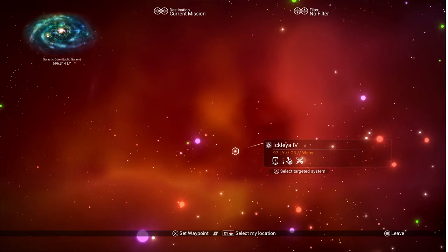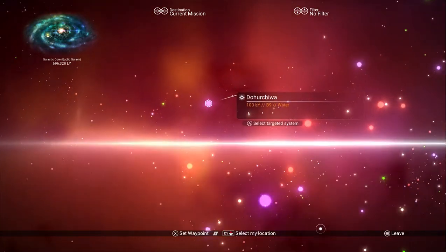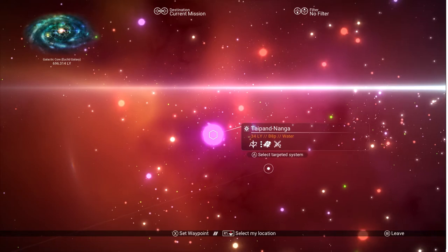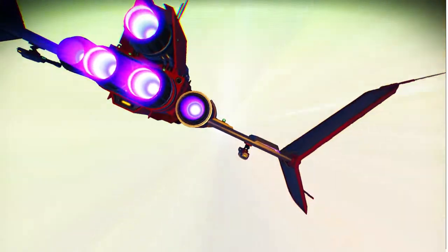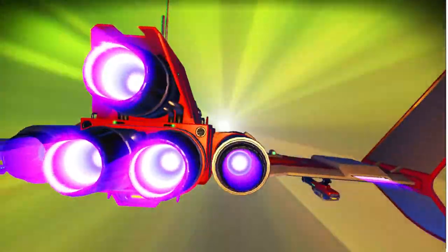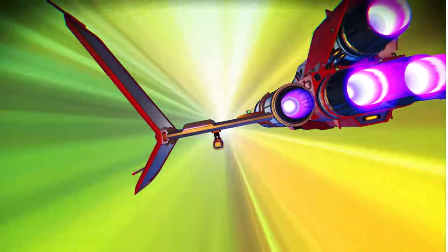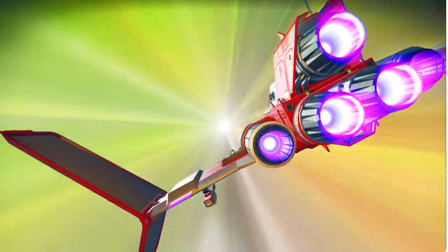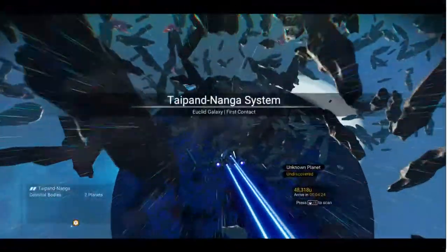This is why it gets slightly complicated - the blue stars look a little bit like white stars as well. You can tell the difference, but they do look quite similar, so I'm just hoping I pick the right one.